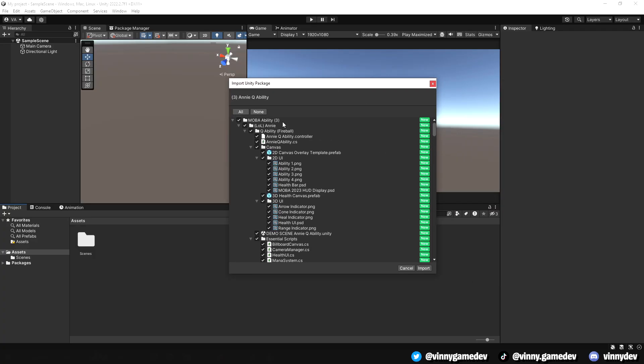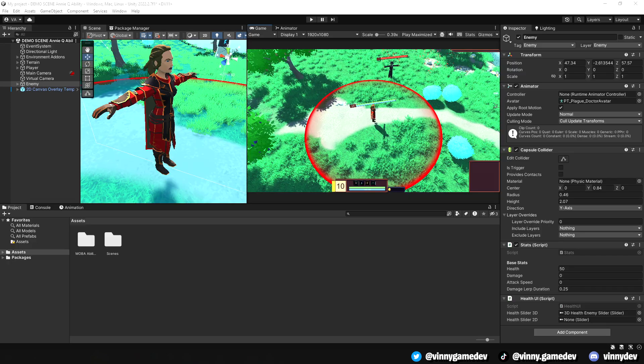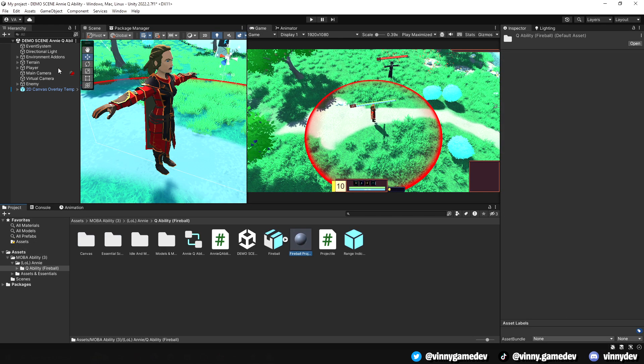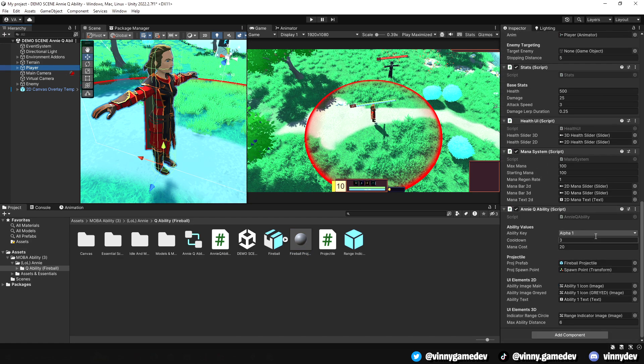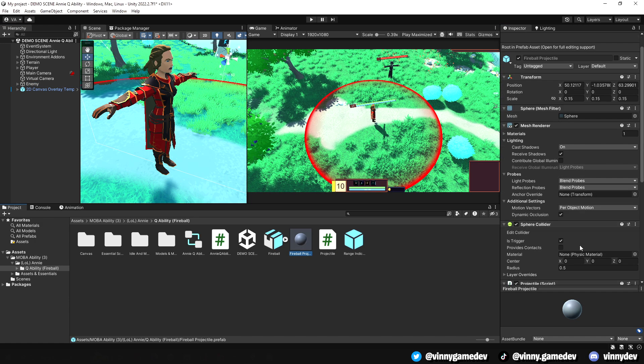I'll go ahead and import the Unity pack which you can buy on Patreon. I'll slap it onto a new empty project — make sure you have Cinemachine installed. In these folders, it pretty much has the basic essential scripts, models, and animations from the MOBA series. If you have your own character, all you need are the scripts. I'll go ahead and click on our player and you'll see a brief overview of the script. Also, make sure that you have the player and enemy layers added into your project.